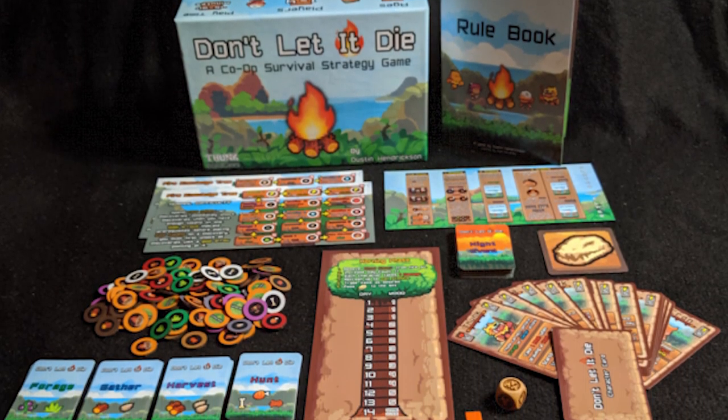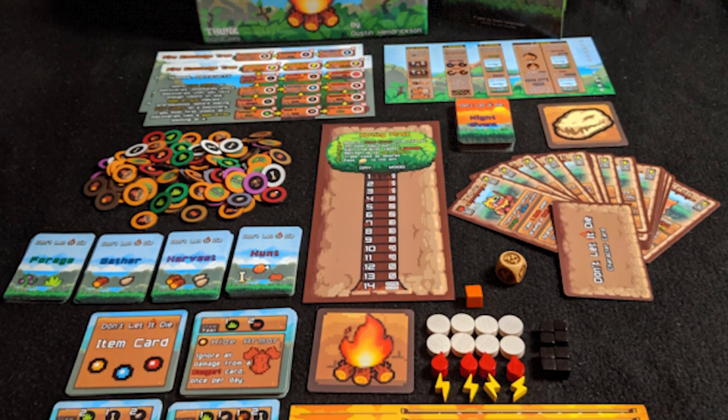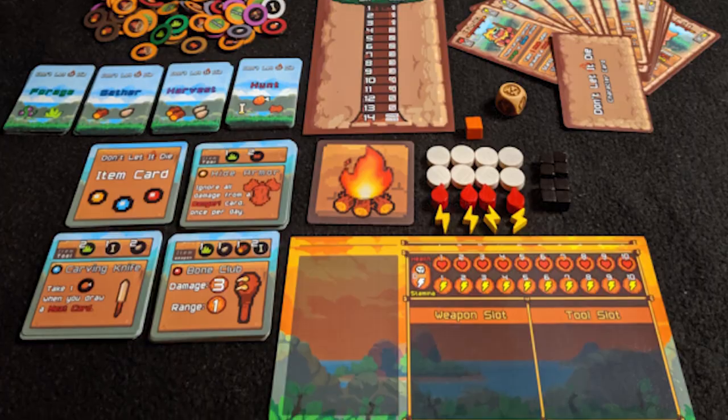Life is difficult being a caveman, and in the game Don't Let It Die by Dustin Hendrickson and Thunk Board Games, you're basically attempting to keep a fire going. The fire lit up a tree, and you have 14 days to learn the secrets of this fire as Neanderthals attempting to gather berries, meat, stone, wood, and even fish while making things like spears, clubs, and even potentially huts as you attempt to figure out the mysteries of fire.